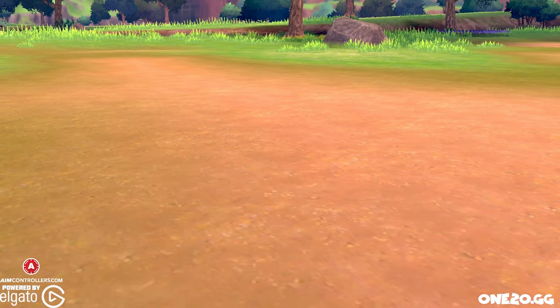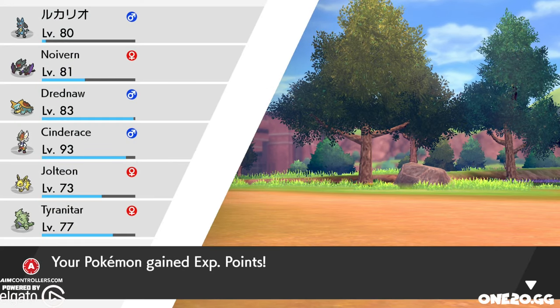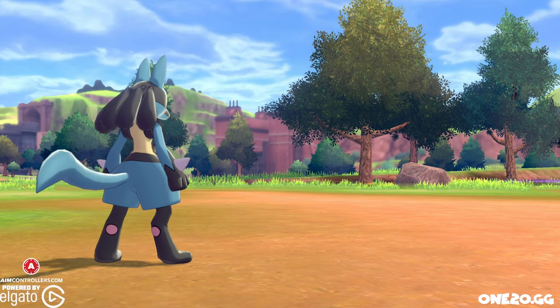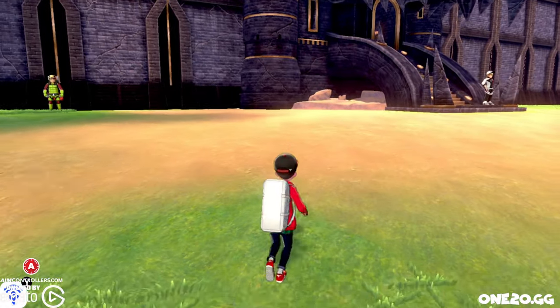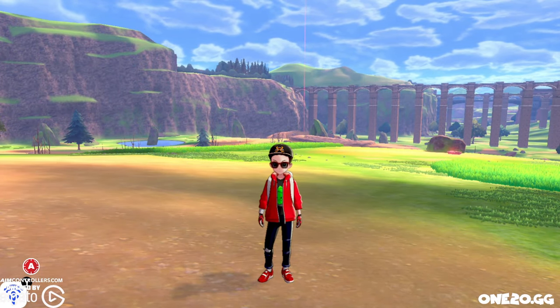And there you go. That is a level 80, apparently Japanese version, Ash's Lucario. So there you go — that's how you get it with that code. Hope you guys enjoyed. We'll see you.